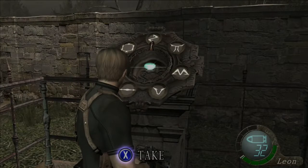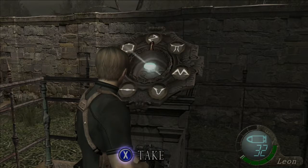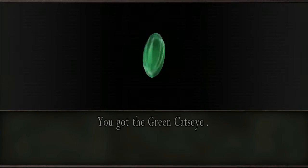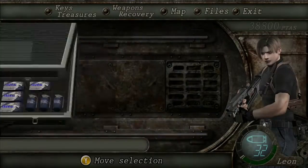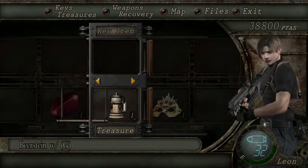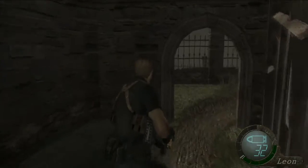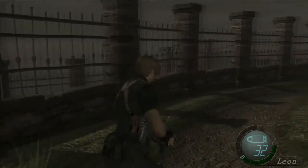The combination to get these is 3-3-3, then 4-4-4, then 3, and you take the green cat's eye. Now that we have two cat's eyes, go ahead and combine them with the beerstein.